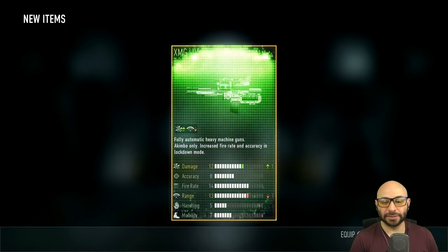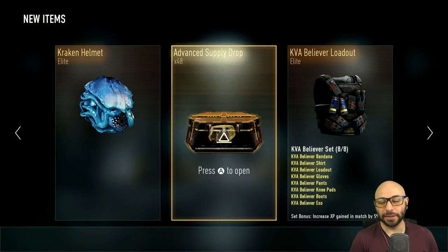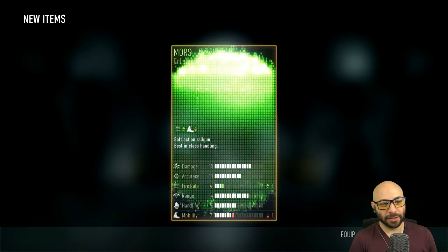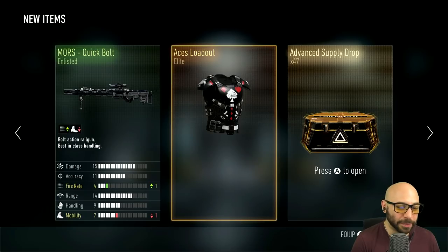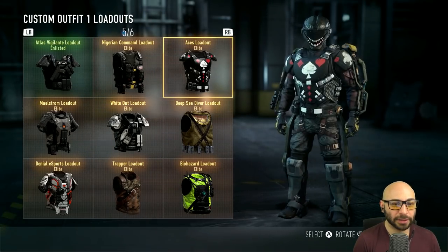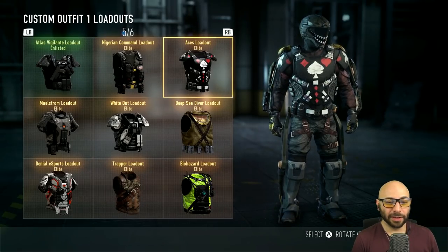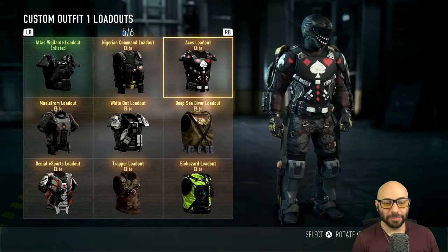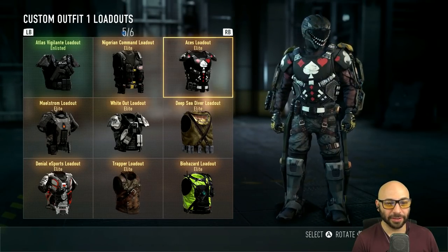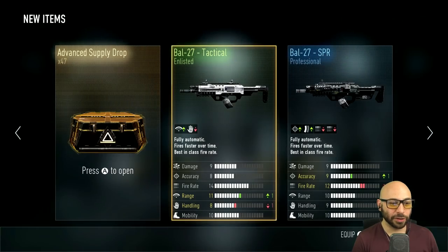Number 49. Elite. Got a new item — can we equip it really quick? I haven't seen this before, I kind of like it, it's very simple. I'm sure it helps other players know where to shoot you — it's a big old target on your chest. Get me right in the spades, but yeah, it's kind of cool.